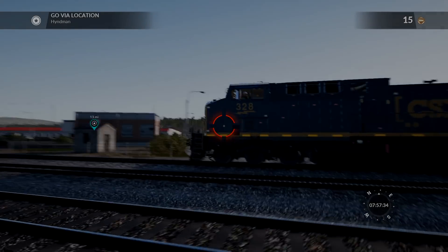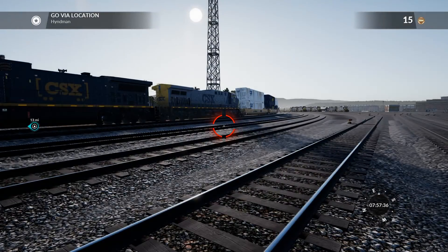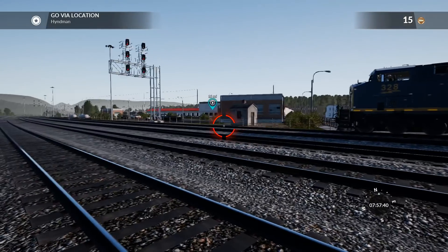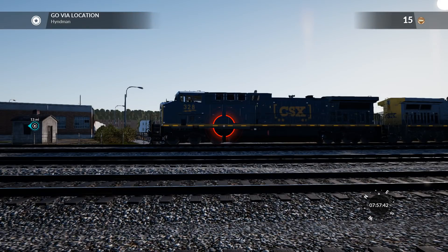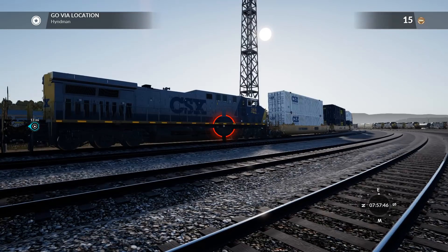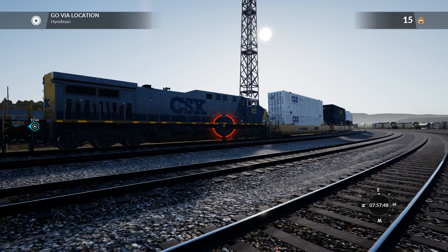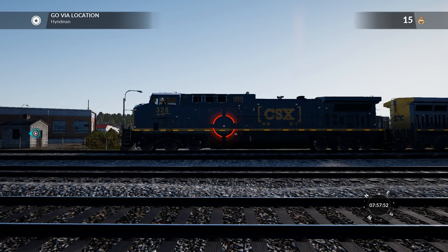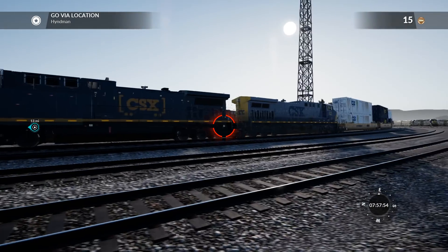Hey guys, welcome back to yet another Train Sim World video. Today we're gonna try and do Unstoppable. The train we're gonna use as the unstoppable one is this one right here - this is the 328 CSX locomotive and 366 CSX locomotive. These two are some of the biggest trains in the CSX company.